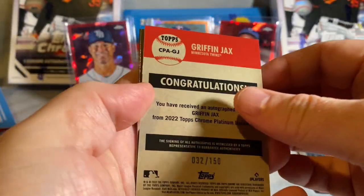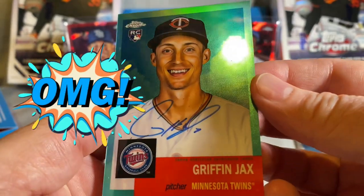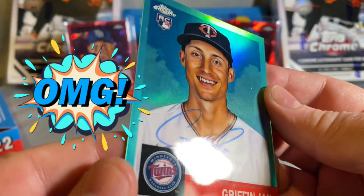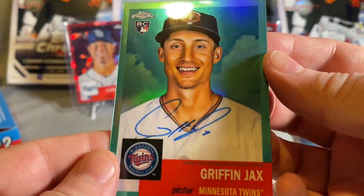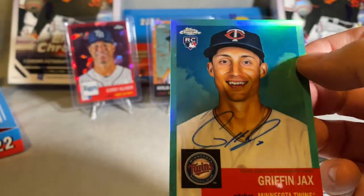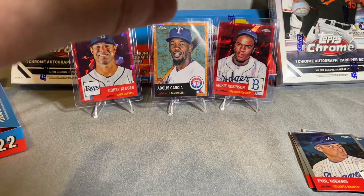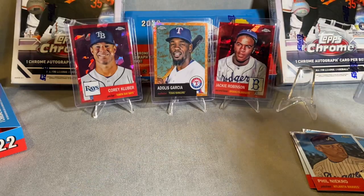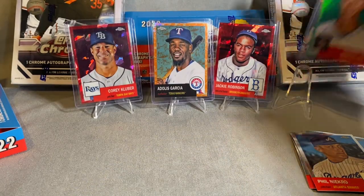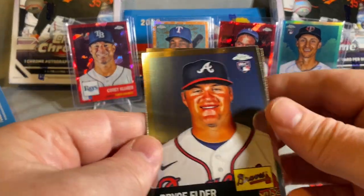We got a number right up front — an autograph! Griffin Jacks, Minnesota Twins, on-card blue ink. That was numbered 32 to 150. Okay, rookie autograph. Don't think he's having the best of years but you never know. Get him up there with the big boys.